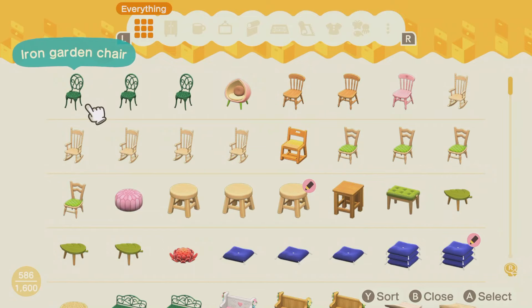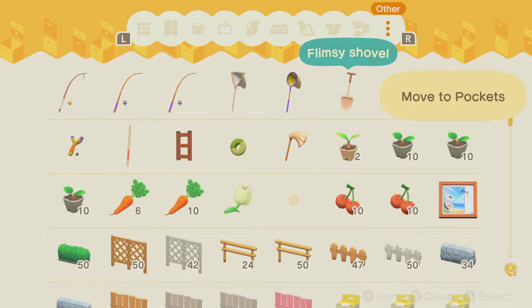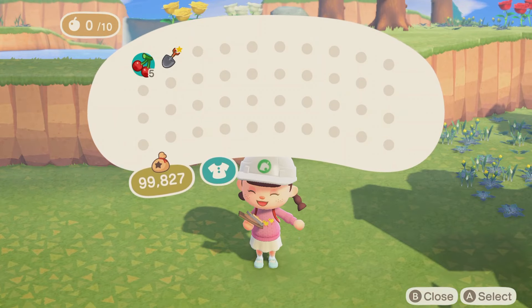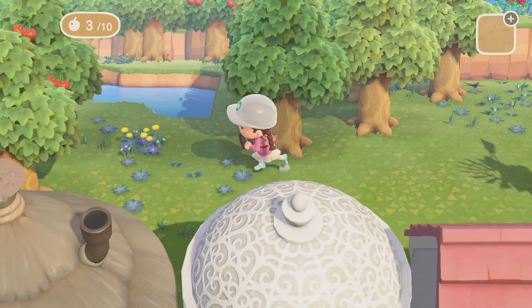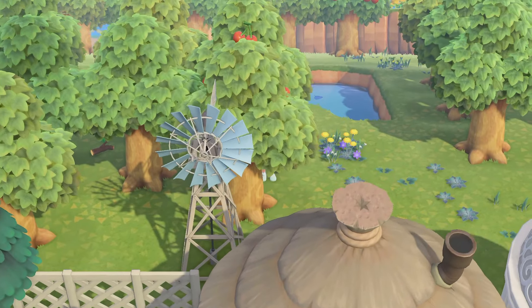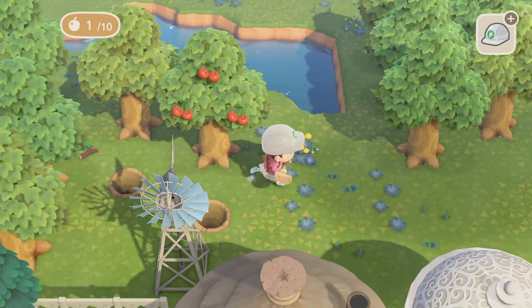I did go to multiple treasure islands and I forgot to get some stunted trees, so that sucks. I don't have a golden shovel — that hurts my soul. I forgot to grab a golden shovel; I was on an island with a golden shovel and I didn't get it. Frustrating, but it's okay. For this island I'm really trying to incorporate these big old trees — I can't think of what they're called — but I've really been wanting to use them and I never really used them on my previous islands.